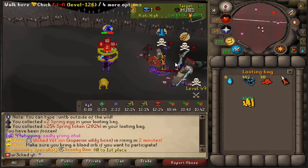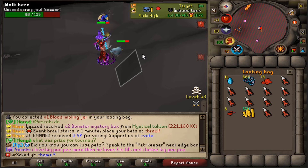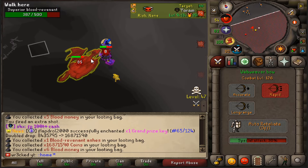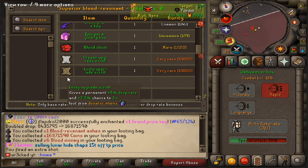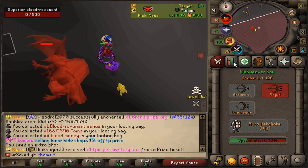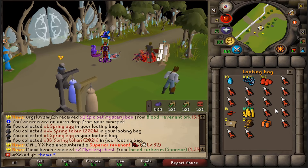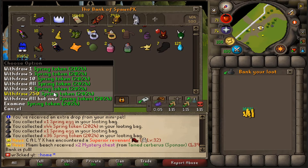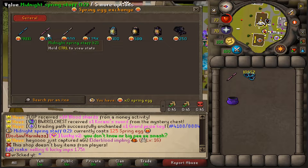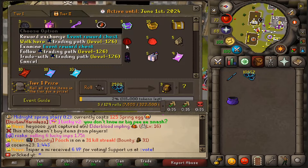What am I losing? Okay it's not too bad, GG boys. Another cursed impling. I think I'm very close to the second tier of the staff — after this inventory I'll go check. I only need a few more eggs. Let's go ahead and bank and check it out. We have over 10,000 spring tokens now and exactly 125 spring eggs. Midnight staff tier two for 125 eggs — obtained! Let's go!